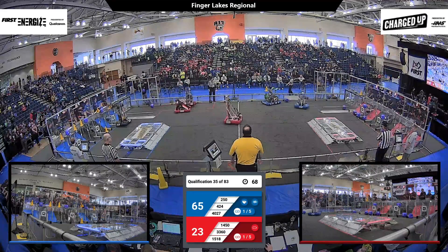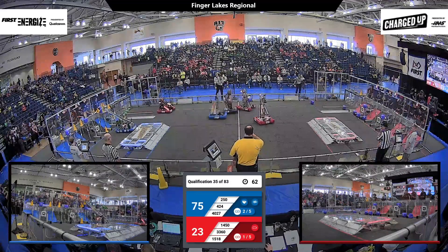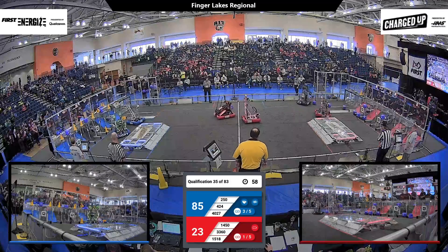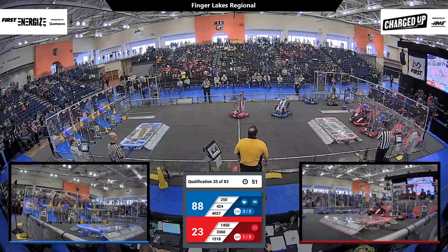It looks like the red alliance has placed a ton of cubes inside the hybrid section of their grids. 4012 puts another one down; 4027 gets two links — they now have three links active. Score is now 85 to 23, blue alliance on top.